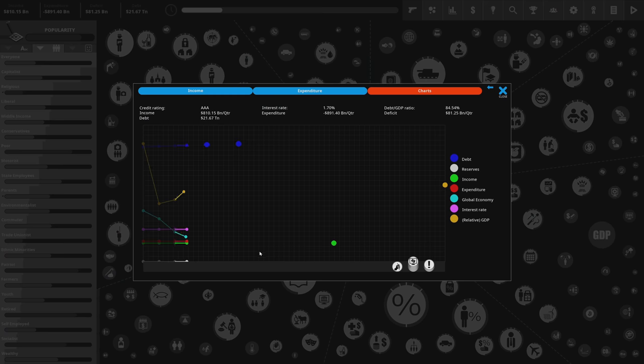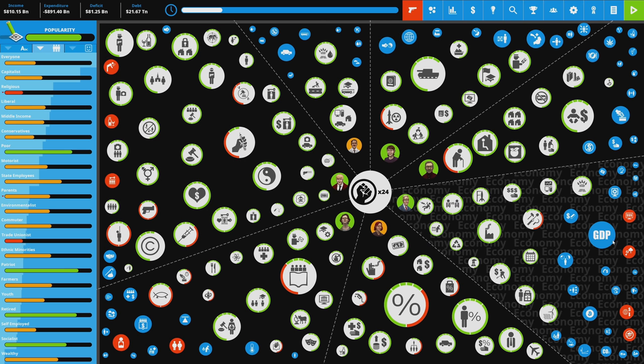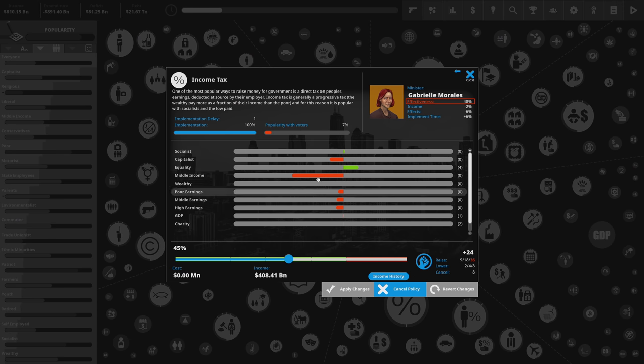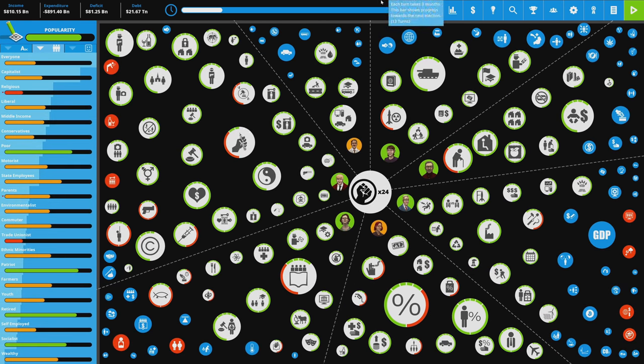Our relative GDP is rising, we still have a AAA credit rating though it may drop soon, and interest rate is 1.7%. We want to reduce that deficit without raising taxes, which will be hard. I'll play on to raise GDP and will be right back. After playing through a few turns: health is a little higher, GDP is a little better, unemployment is roughly the same, education is hard to raise short-term, and crime is reduced.